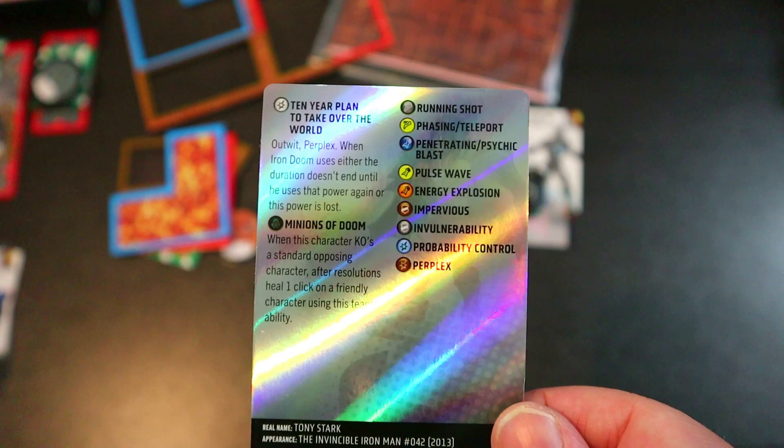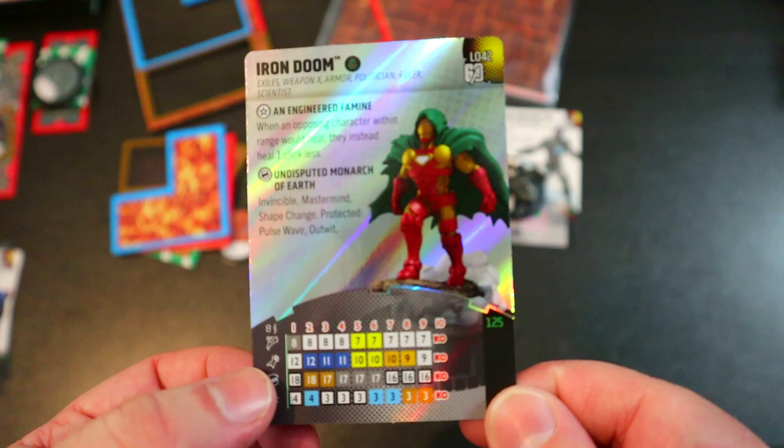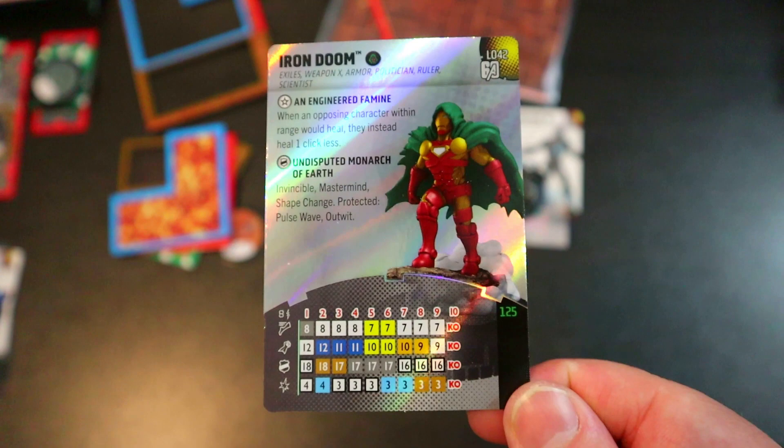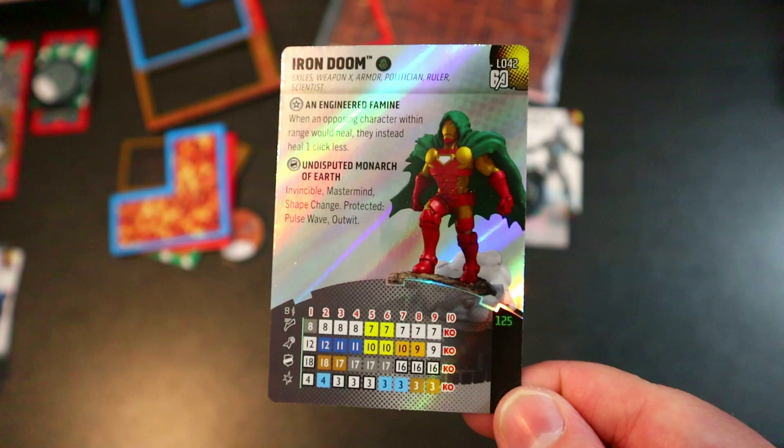He gets that special damage power again in the middle of the dial. He starts with Running Shot, 8 movement, 8 range, 12 attack, 4 damage. He used to cost around 200 points; now he's 125, which is a significant reduction. He used to be able to Outwit across the entire map regardless of range, which I do kind of miss, but it's still very cool to have him as a legacy card.